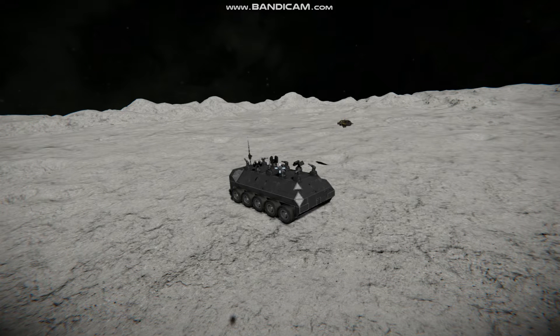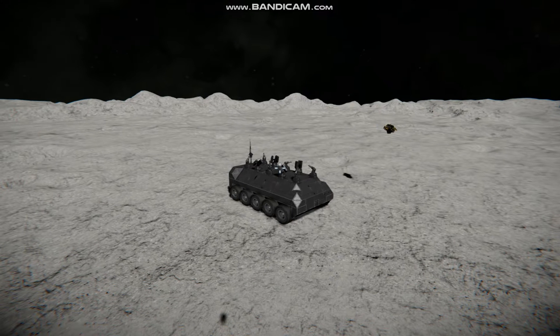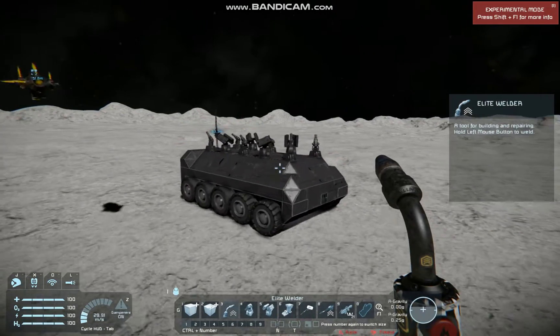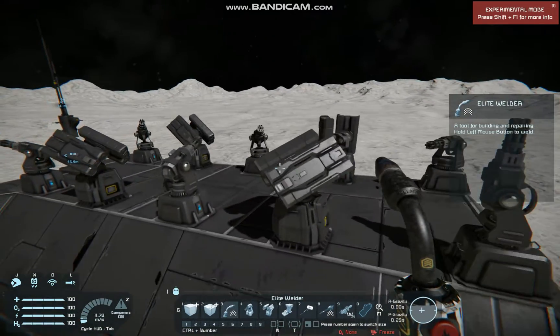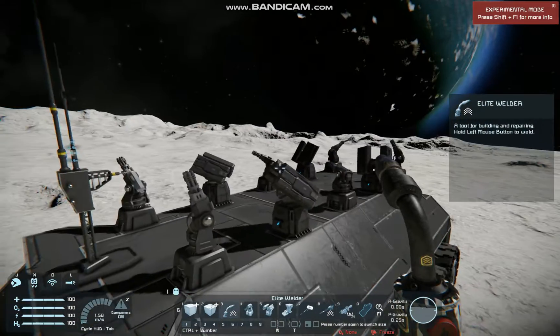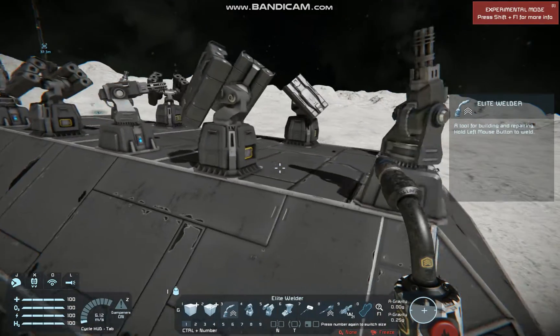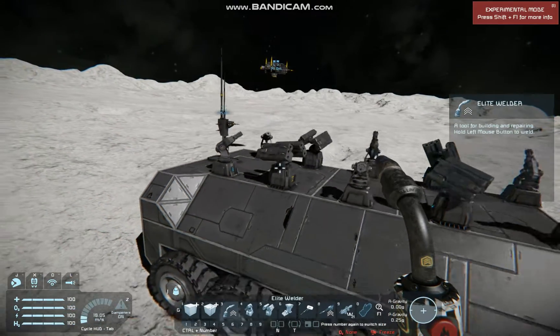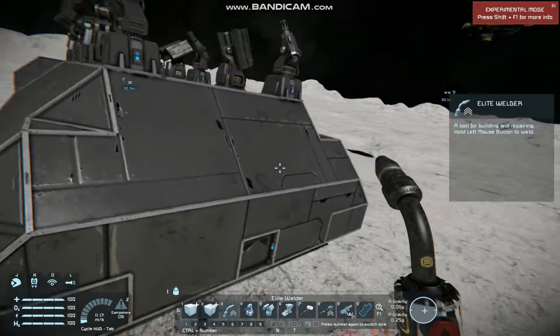Hey guys, MechOnMan here. Today I'm going to be showcasing a rover I built using the new hydrogen engines that were recently added to Space Engineers in the most recent update. This rover is meant to be a trade outpost. It does have a lot of weapons, but since rovers aren't very good at battles in this game, this is mainly for defensive purposes. This is mainly to show off the new hydrogen engine and see how effective it is at generating power.